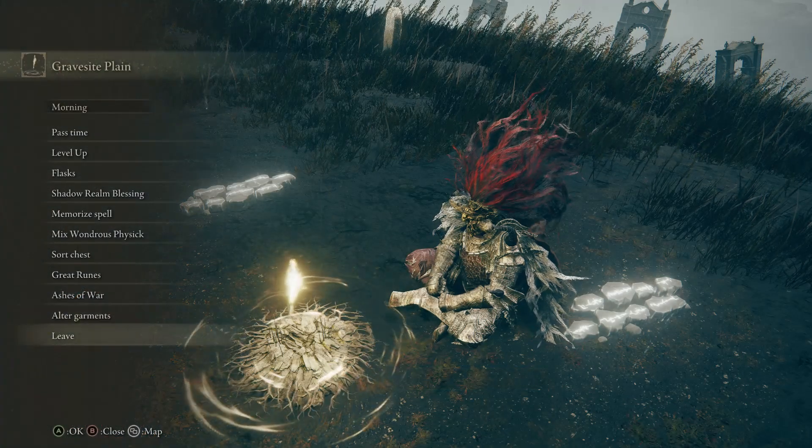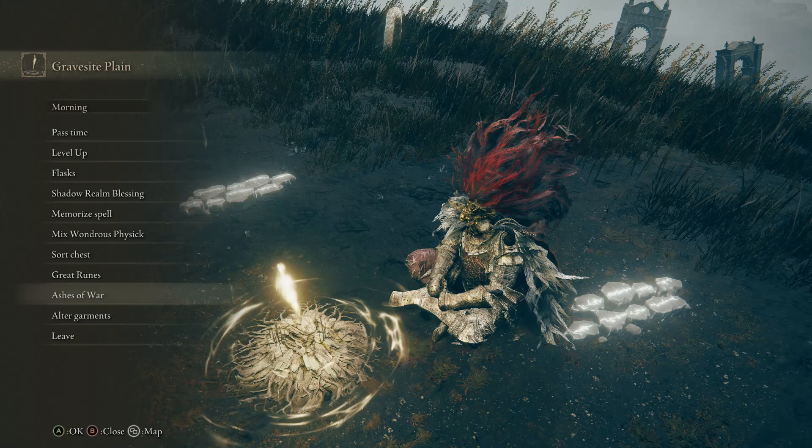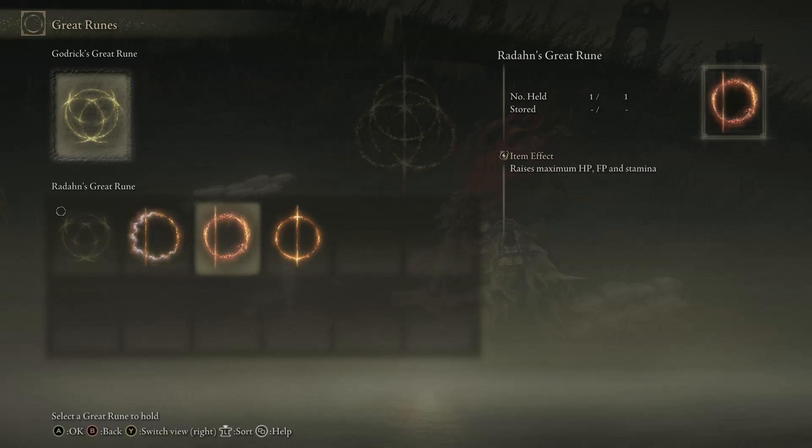I think that's where you can alt things to have the hoods up and cloaks on. We've got great runes — raises all attributes. We could do restore HP on defeated enemies, raises max HP, FP and stamina, or greatly raise maximum HP.